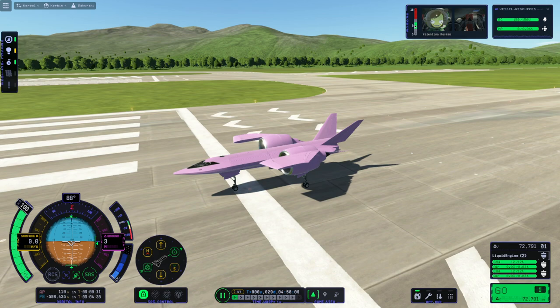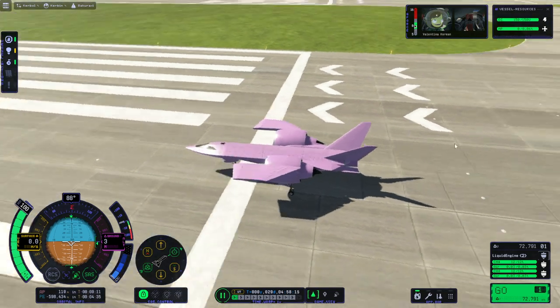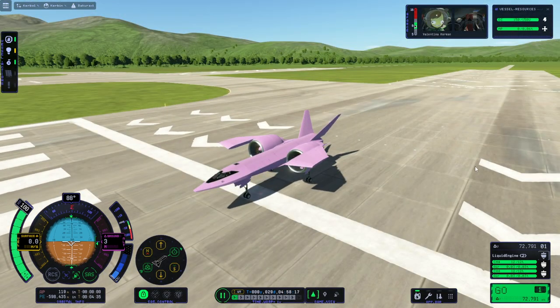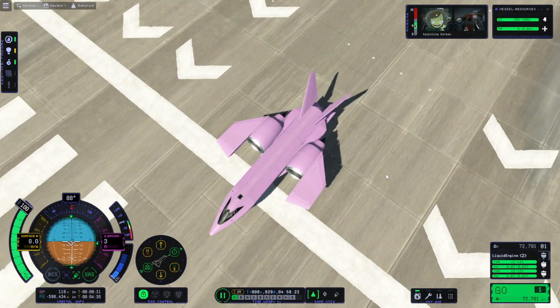Hello everyone, and welcome back to RAISE Aerospace and Kerbal Space Program 2, where I intend to circumnavigate Kerbin with the Sakura, which was designed to circumnavigate Kerbin, though not in the most efficient way possible — in sort of an obnoxious, counterintuitive way, as you might say.